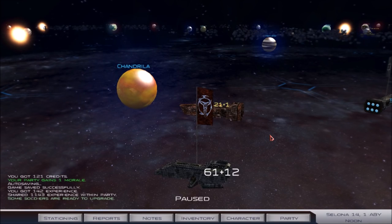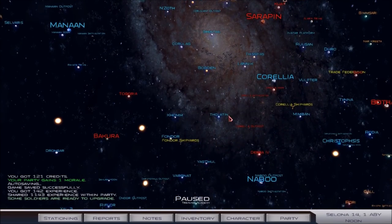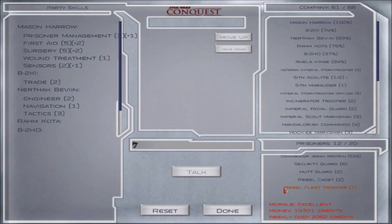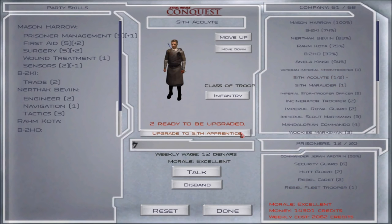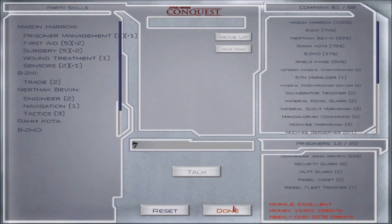Oh my god guys, it won. So I started looting some of the Hutt Cartel planets — from one planet, one single planet, we got six of the Bacta injectors, and those things sell for $2,500 each. So that was like $15,000 just from those alone, plus all the rest of the stuff that was inside there, probably another couple thousand. That was almost $20,000 from one planet. From one planet.